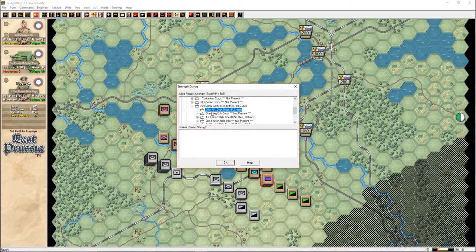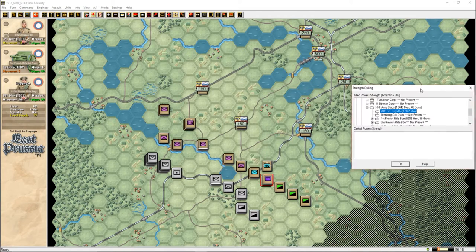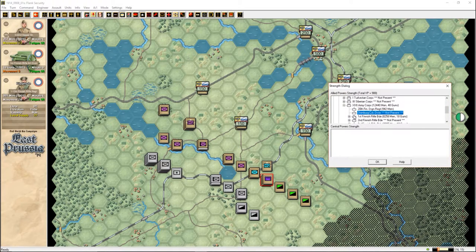We have the 20th Finnish Dragoon Regiment, which are these guys. The 1st Finnish Brigade, and the 2nd and 3rd must be these. The 1st and 2nd are here, and none of them are fully present. The bigger ones — this must be the 1st Finnish Brigade and this is the 3rd. And then we have some corps engineers and some corps artillery. That's it.